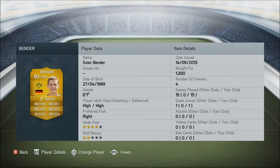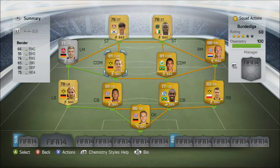Our first centre-defensive mid is another Borussia Dortmund player — Bender. This guy has 83 defending, 75 heading, and he's 6'1". For 1,300 coins you can't really go wrong. I mean, I could get Gundogan here, however you'd like to say it, but I think for the money, Bender is a class player.